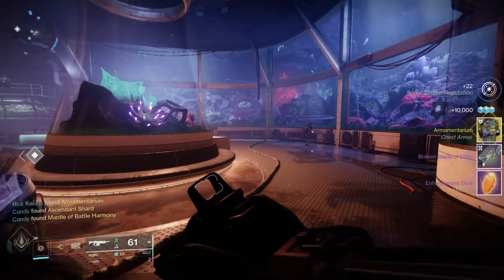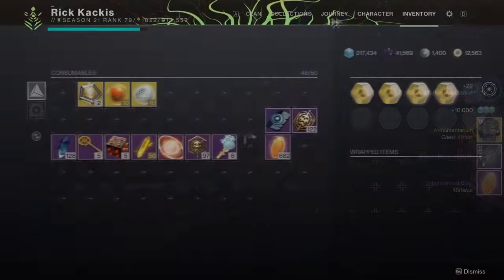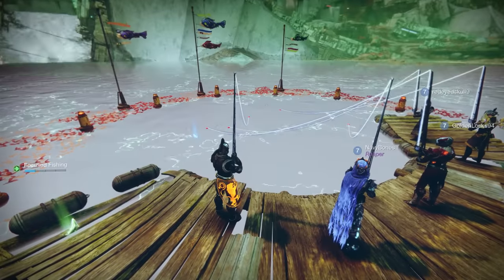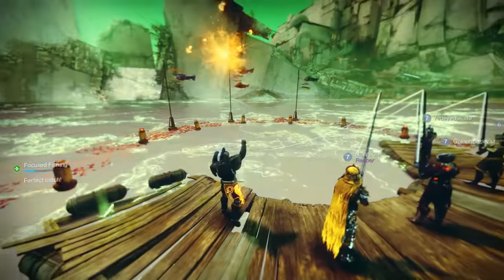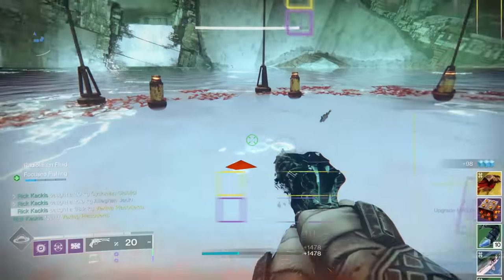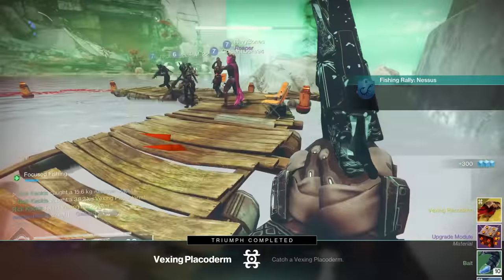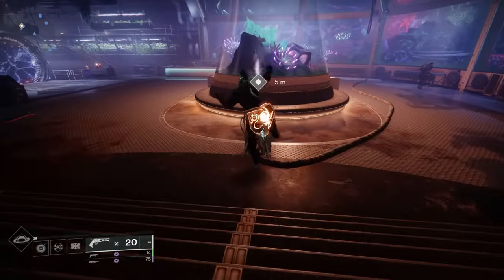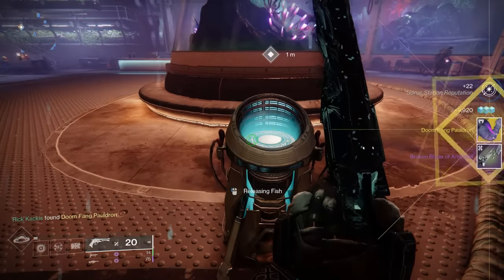When you actually went and inspected your lure in your inventory, it would say that you have a piece of the blade from the Throne World. The next week, you do the same thing but on Nessus. There was a new fishing rally quest. You would go out and try to catch the exotic fish, the Vexing Placiderm, and once you deposited that exotic fish at the helm, you'd get another piece of the Broken Blade.